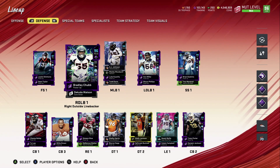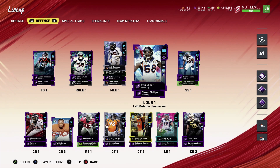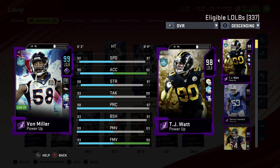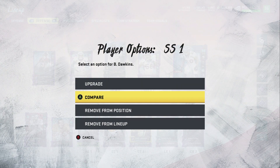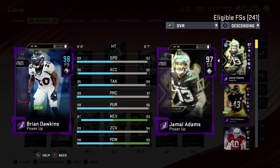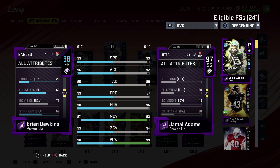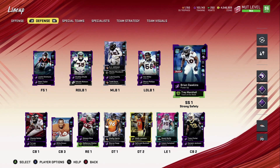We got Justin Simmons at free safety with Sean Taylor backing him up. Bradley Chubb is a really nice card. We got Von Miller at 99 overall — once I get the brawler maxed out he'll be at 93 speed; right now he's at 92 speed, 90 acceleration, 88 strength, 93 tackle, 98 play recognition, 93 block shedding, 99 power move, and 93 finesse move — a really good card. Sean Phillips should be getting an upgrade soon, probably ultimate legend. Brian Dawkins is a new upgrade from the latest ultimate legends: 99 speed, 96 acceleration, 95 tackling, 99 play recognition, 98 pursuit, 99 zone, 98 hit power, and 78 block shedding — a really good card playing strong safety.